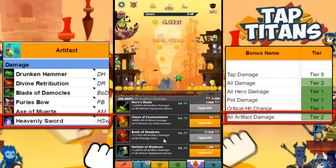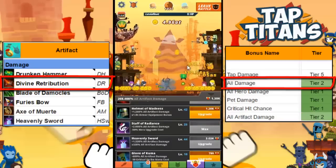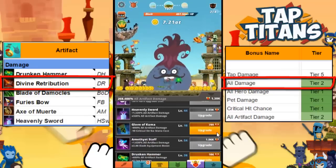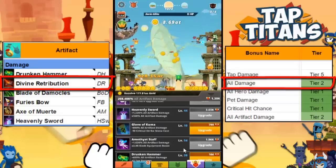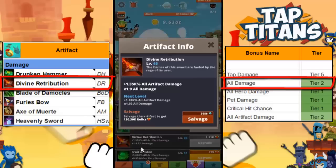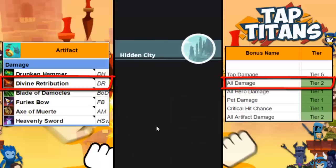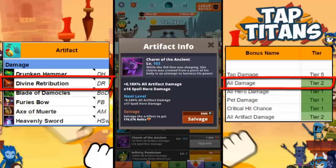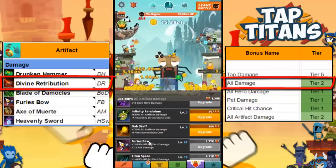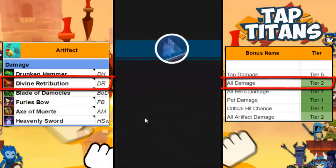Heavenly Sword is a little behind Damocles on the tier list because the cost scales higher even though they both give the same boost per level. Then we have Divine Retribution, which is basically a poor man's Heavenly Sword — it gives straight up all damage, but at a much lower bonus per level. Following an artifact efficiency calculator, Divine Retribution is giving me a 190% damage bonus versus Heavenly Sword's 300+, and if I had Damocles, that bonus would be around 600%. So to recap, in order from best to worst: Damocles, Heavenly Sword, Divine Retribution — though Divine Retribution is still pretty good since every bit of damage counts.